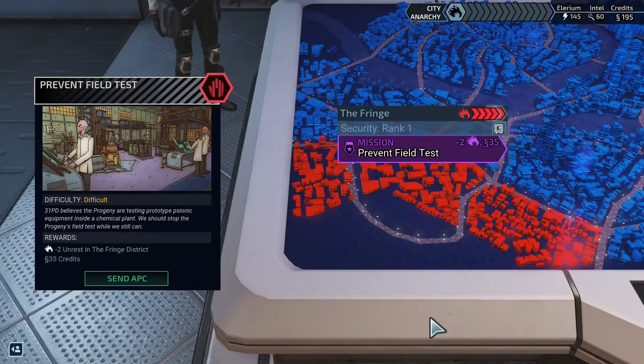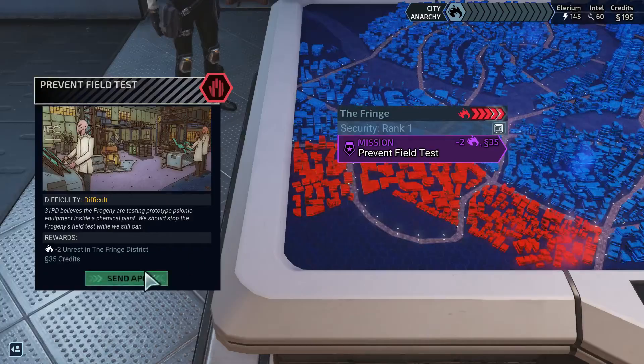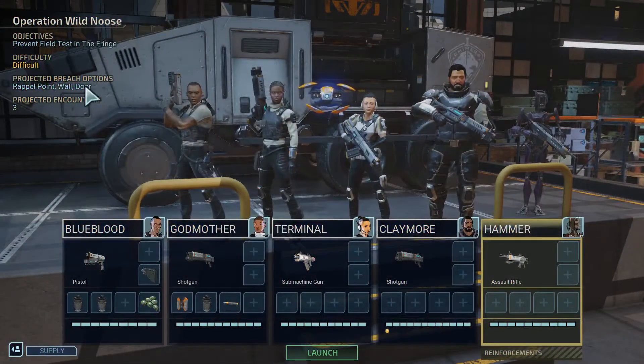Hello everyone, welcome back to an episode of XCOM Chimera Squad. We were just about to move on to this story mission here, see what's going on. There's a wall, so that's a great thing to bring Claymore on.